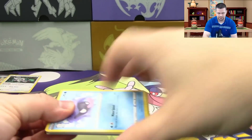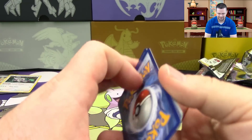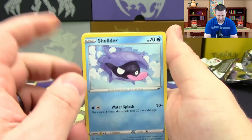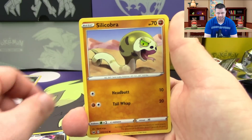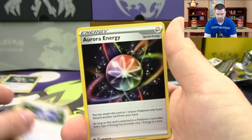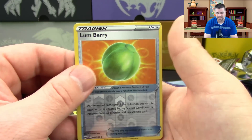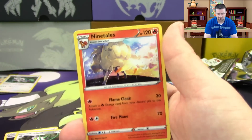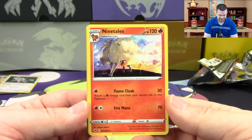Not telling you either way, but is it possible to do better than four out of eight — one ultra rare out of every two packs? Pack eight: Krogunk, Silicobra, Minccino, Vulpix, Poke Gear 3.0, Aurora Energy, Fairthorn — reverse hollow is a Lombre — and just a regular rare Ninetales for the final pack.